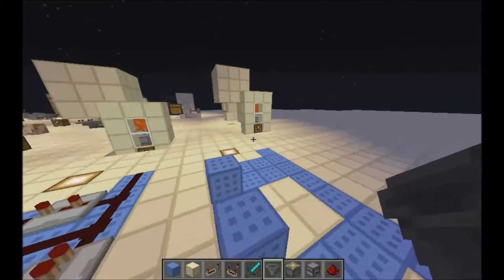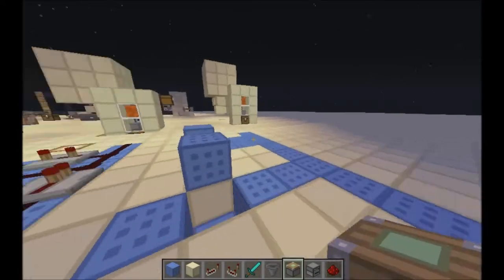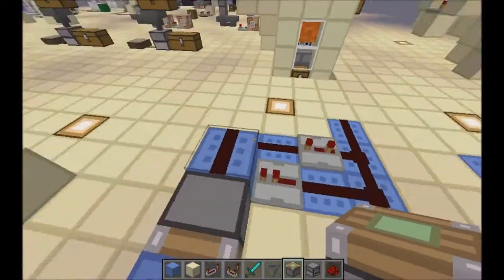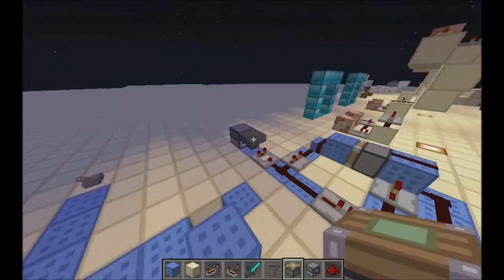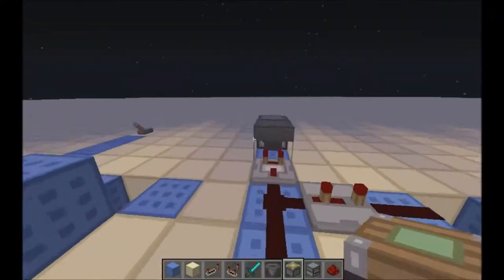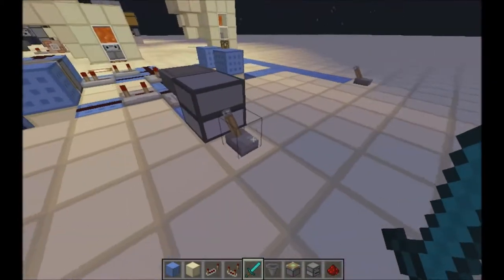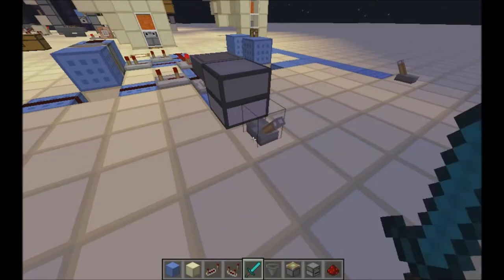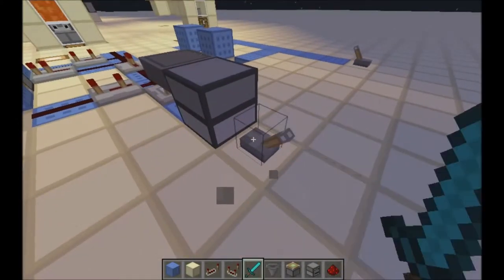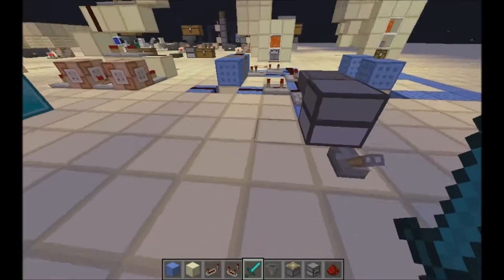Hey guys, my name is EpicBlue and welcome back to another Minecraft tutorial. Today I am making a tutorial on this little contraption that I figured out for myself. It is called the randomizer, and basically if you want a random output to be shot out, this is what you use. As you can see right there, I got an output — same one, same one, and a different one right there.